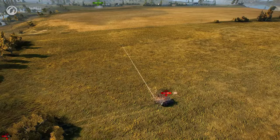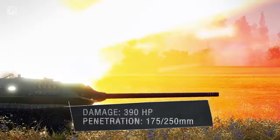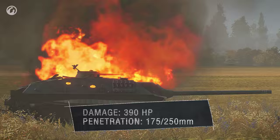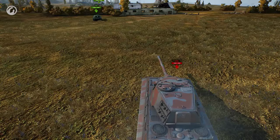The E-25 loses half its HP if you hit it. The 112's alpha damage is a huge 390 — that's great on paper. In practice, the AP shell's low armor penetration is a problem. However, situational use of premium ammo unlocks the hidden potential of the gun.